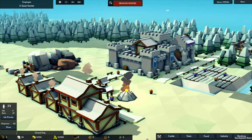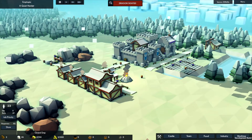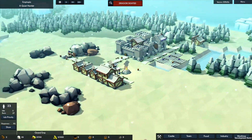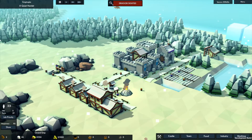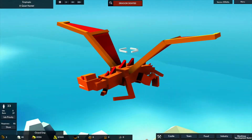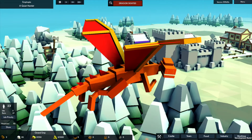Hello G&G fans and welcome back to Kingdoms and Castles. Here we are in our quiet hamlet of Emptopia. We have it paused because we have a dragon sighting and we're gonna go take a look at that right now - boom, there he is! There's the dragon. He's looking good. Let's go look around at him - there's the kingdom behind him.